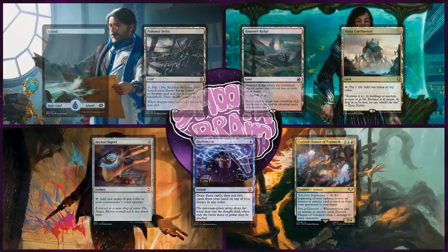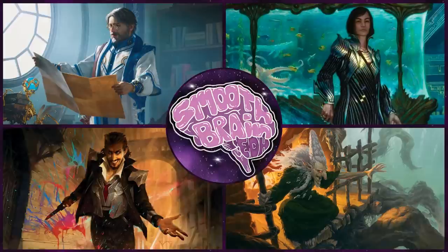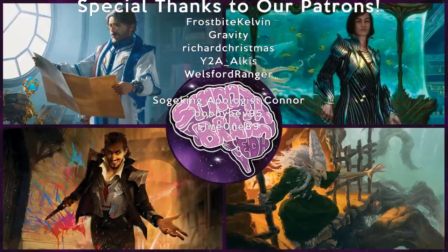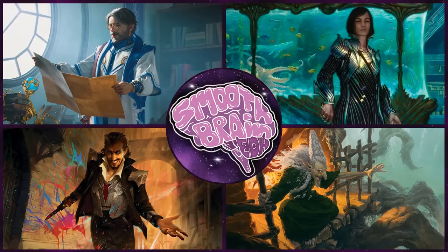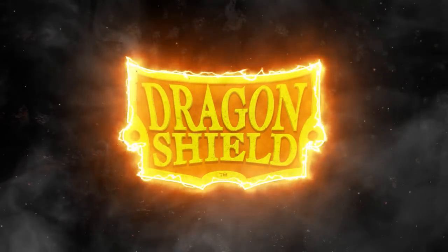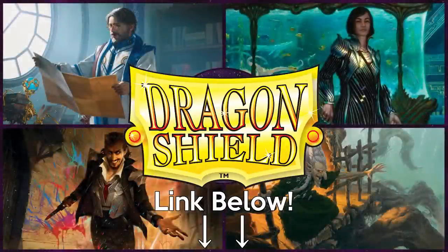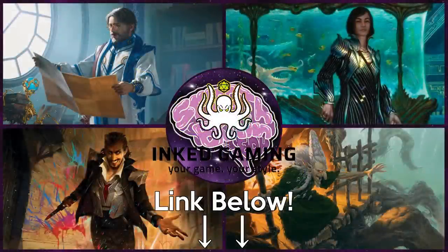We're about to hop right into the gameplay, but before we do, leave us a comment down below letting us know who you think is going to win. While you're down there, don't forget to check out all our links in the description. We've got a second channel where we post our podcast, links to our Patreon, Discord, affiliate links, and our first one is Dragon Shield. If you're looking for high-quality magic products such as playmats, deck boxes, or sleeves, check out our link. We've also got a link to our Inked Gaming referral page for custom playmats.